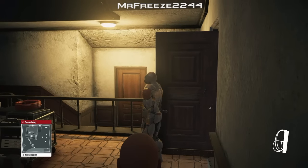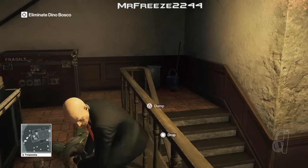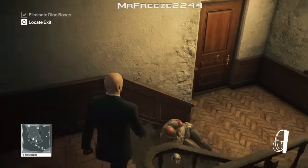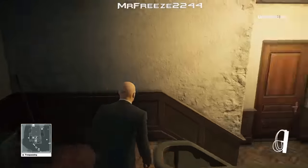We're going to wait for the door to close and him walking away, and then we can take him out with the fiber wire and dump him in the crate. I thought I messed this up because I tried to dump him in the crate right here — he dumps over the side railing like an idiot. You want to dump his body in the correct spot and then head back the way you came.